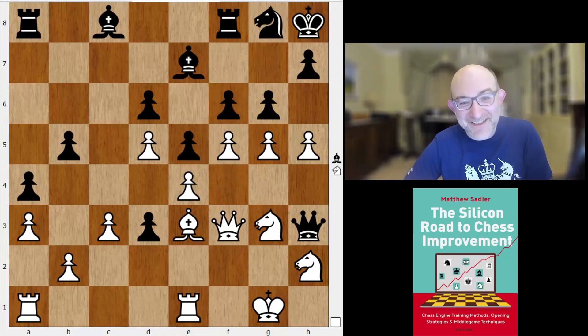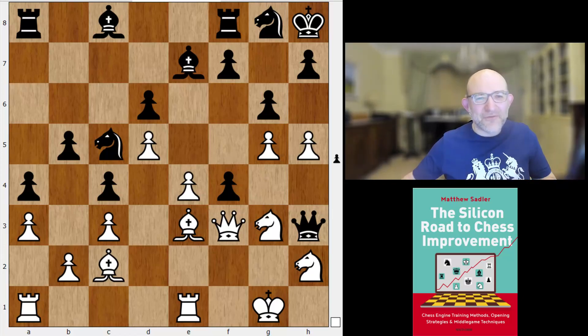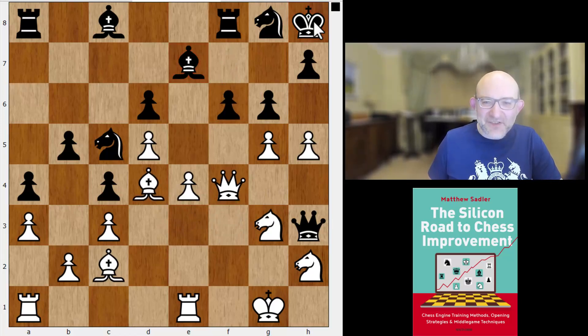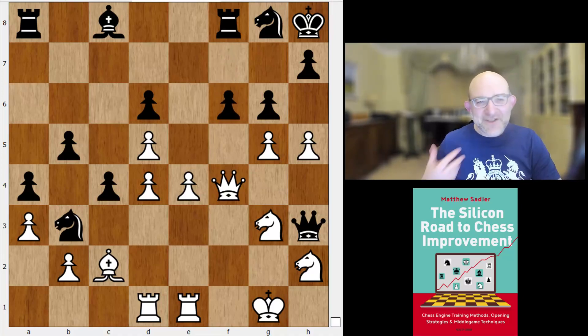The engines want to play knight d3, takes, takes — get rid of that knight-squared bishop. The key point is that if you go f5, you just go f6, fighting back on the kingside again. You might worry your queen might get trapped on h3, but the engines aren't worried, so it's probably not happening. So e takes f4 was played, and now the sheer horror of this deployment — with the bishop on e7 and the king on h8 — becomes manifest, because Elina played the super strong move bishop d4 check.